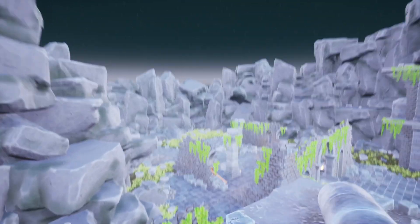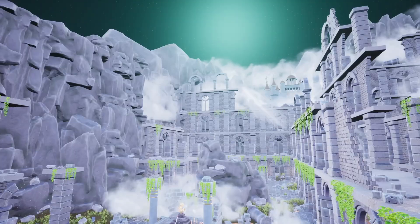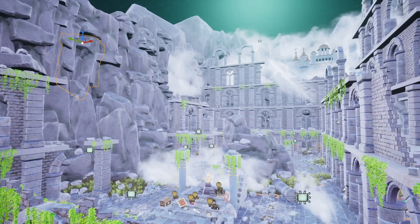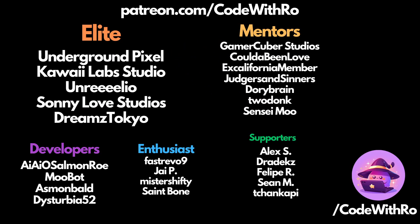That's pretty much all I'm going to cover for this Humble Bundle. There are 67 items — a ton of assets to go through. Feel free to check them out and use my affiliate code in the link below if you want to help support my channel. Thanks for watching Code The Row — like, subscribe, and comment below what you want to see next. I'll see you in the next video.